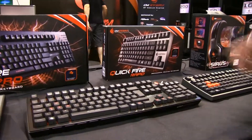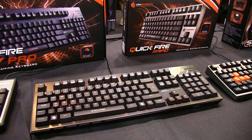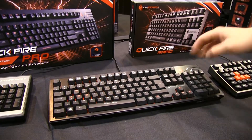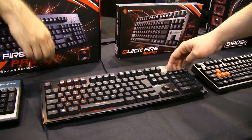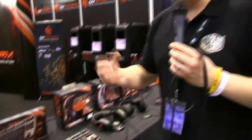And you've got the Quickfire Pro which is semi-backlit. It's got lots of features like Windows key lock, full n-key rollover, six-key rollover — you can actually adjust that on the fly. You can even adjust the polling rate on the top of the numpad there. Just these high-quality mechanical keyboards.